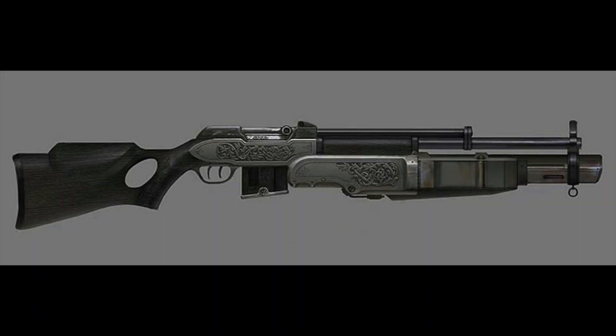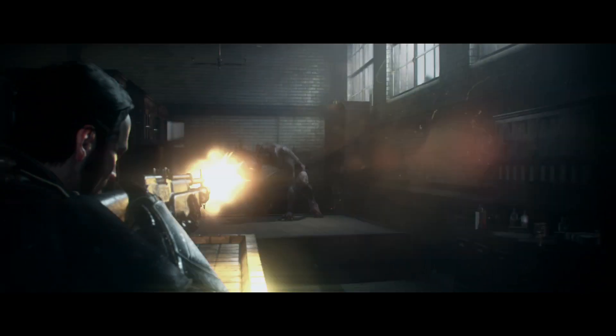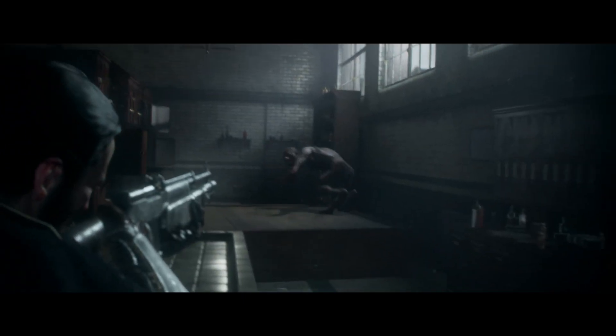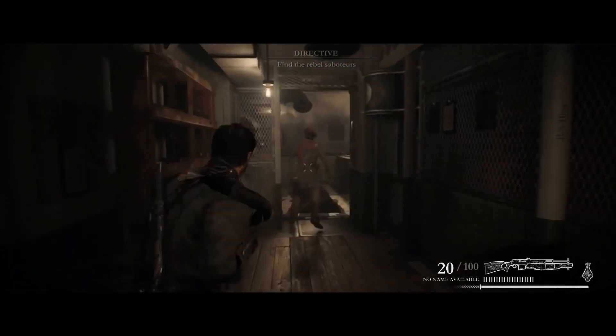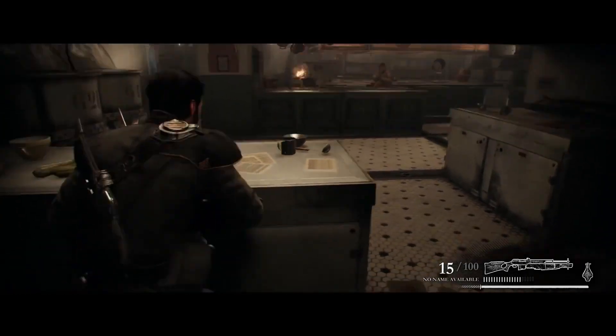First up is the M2 Falchion Auto Rifle, otherwise known as the Combo Gun — the bread and butter of the Order's arsenal. It has two triggers for each different barrel: the first is for shooting enemies, and the other barrel delivers a concussive blast that knocks foes back as if you just used force push on them. It's been described as kind of like the Victorian version of the AK-47, and it's been used a number of times in the demos we've seen.